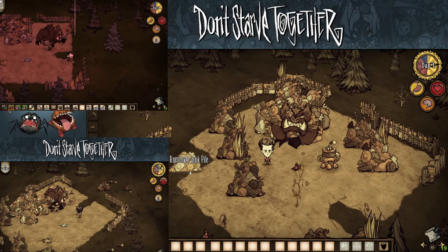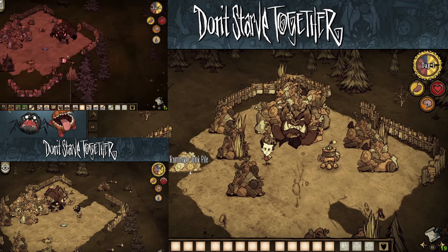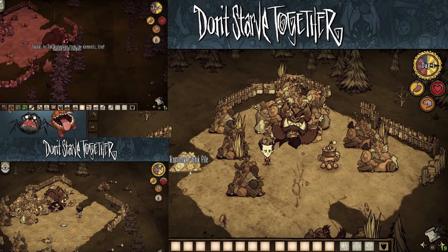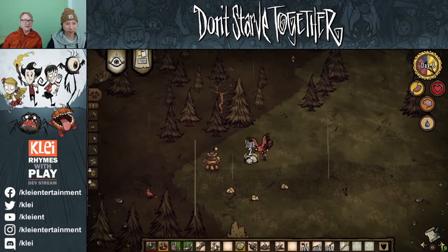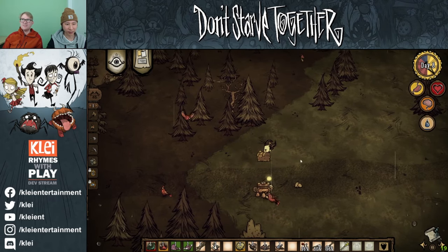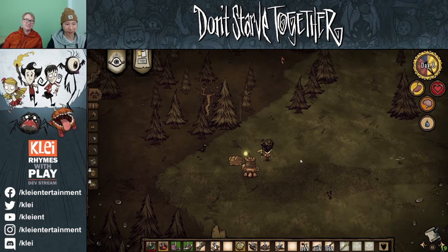Junkyards will be freshly added set pieces to every single world straight from the start, and will be filled with scrap piles, the scrappy werepig boss fight itself, complete with all sorts of gadgets — as you can see — blueprints for scrap loot, and a robot. No, this is not a mod. This is a legit companion that's soon to be available, and it will even do some cleanup work for us.